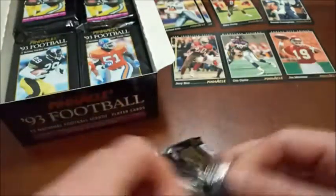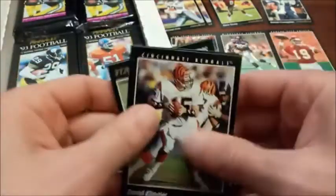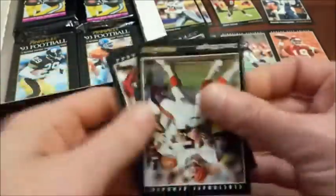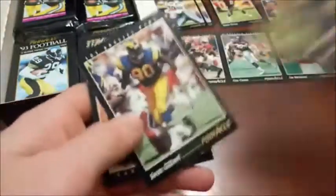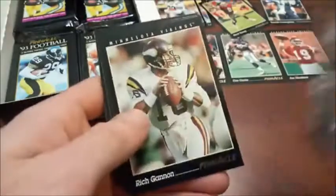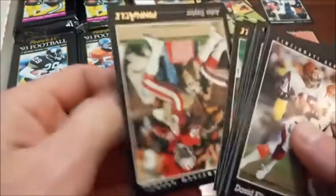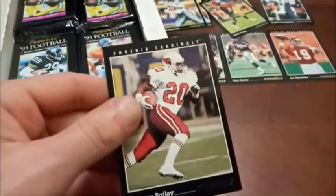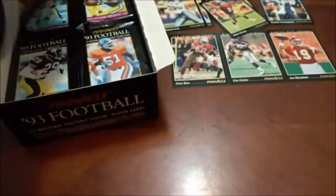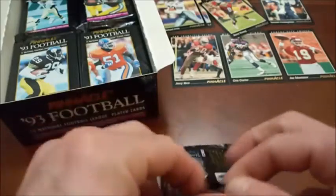Looks like the Simpaks also have Sterling Sharpe on the front of them as well. There was some good crinkle action there — sounds like when I get a nice crack on my back. Steve Young second time seeing that one — seeing a lot of repeats already. Another Ronnie Lott, Rich Gannon again, Steve Christie, John Taylor, Lorenzo White, and then Johnny Bailey — that kind of looks like it could throw you off and make you think that's a Garrison Hearst. I think his jersey number might have been 23 for the Cardinals.